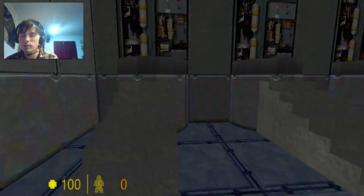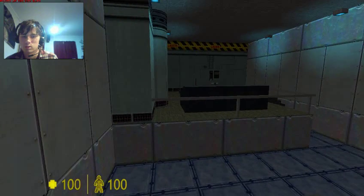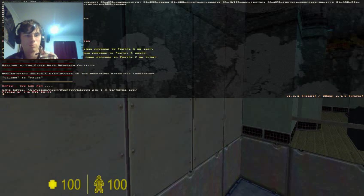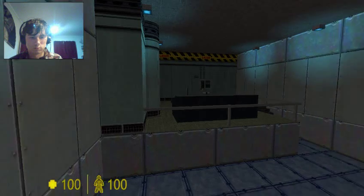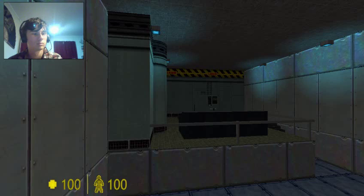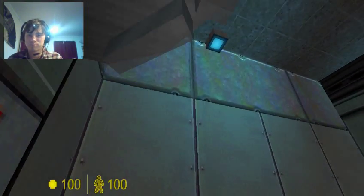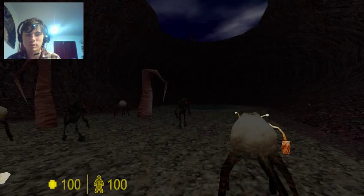I put on the suit. This should shake off the ground. Welcome to the HEV Mark 4 protective system for use in hazardous environment conditions. Communications interface online. I know we're gonna get hit. Warning — quantum reactor failure. Containment breach in the laboratory. Exit and evacuate the area. Half-Life! But then there's a really long cutscene — yes, there's a really long cutscene with aliens.